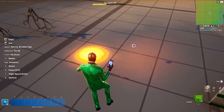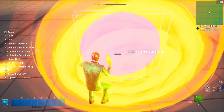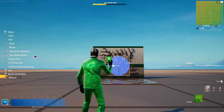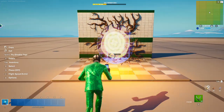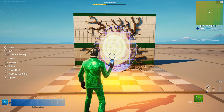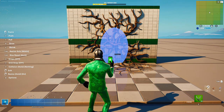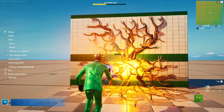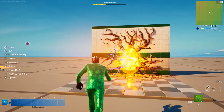Next thing you're going to want to do is grab this lava piece, flip it on the side here, and then shrink it down all the way. Then just increase the width by like one or two, and then place it down. Now you see, that looks pretty good, but it could be better.